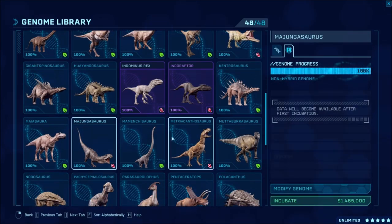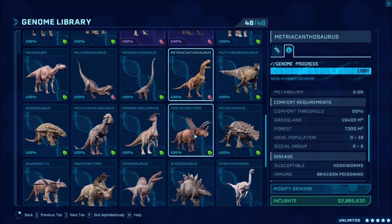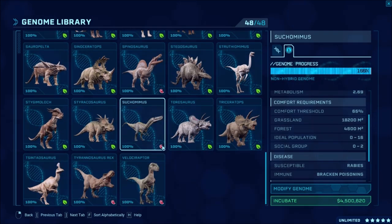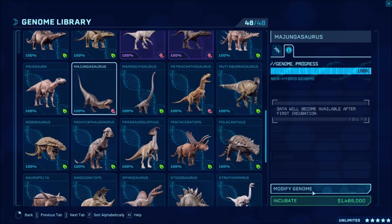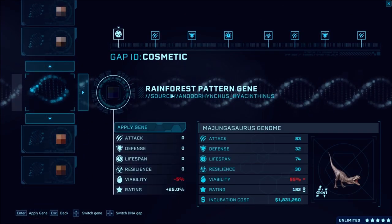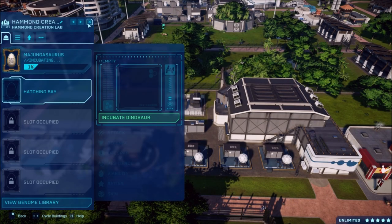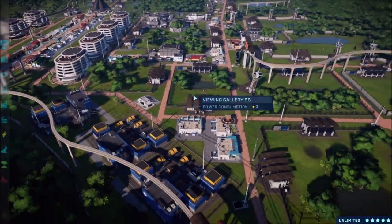Now let's check: Giga we've already done both of those. Majungasaurus I have not done yet - that could maybe be a one. Matricantho is two - so we have a lot of two-dino enclosures. Let's do Majungasaurus, maybe it'll be a one. I just did the jungle pattern on that Majungasaurus - let's leave that because it is only a one.